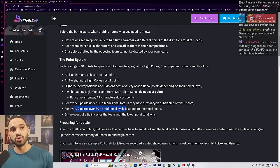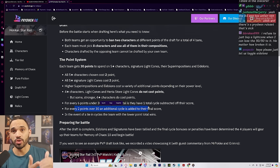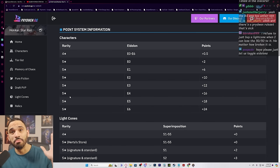For every two points over 30, an additional cycle is added to your final score. This is where whales and spenders start taking Ls. So if your team's investment costs 34 points, you lose two cycles. That's important to take into consideration.